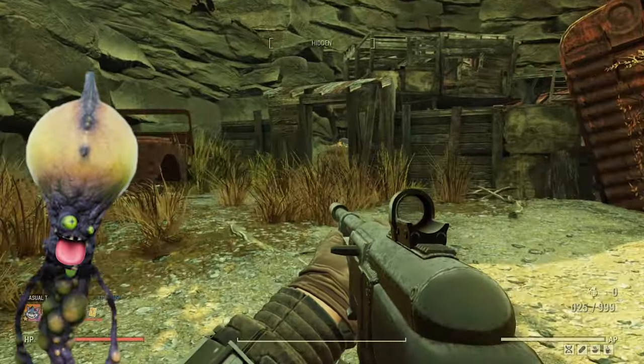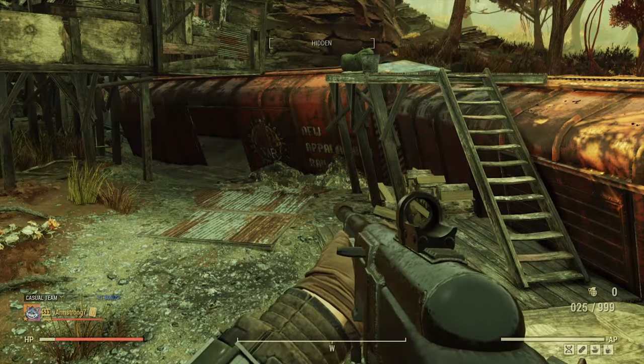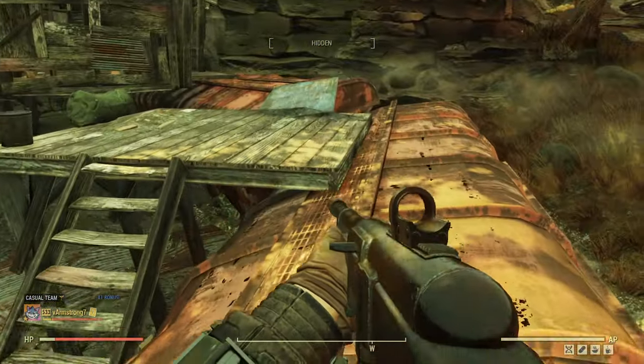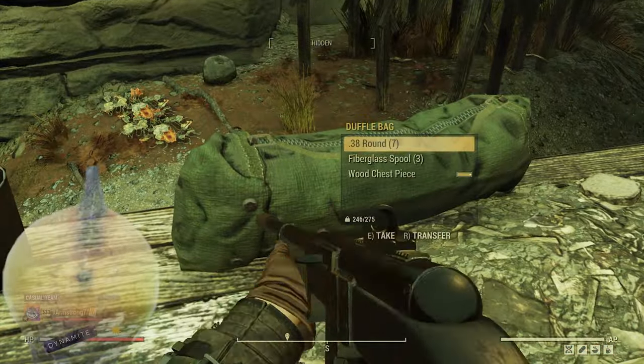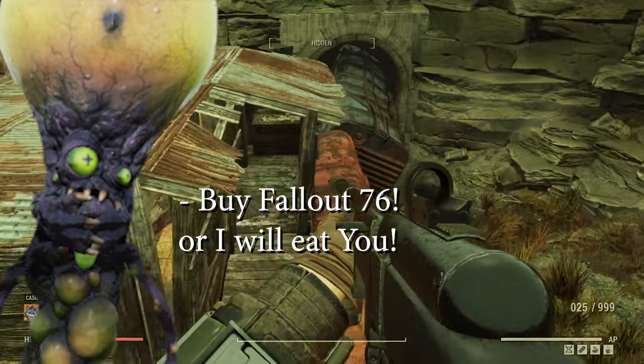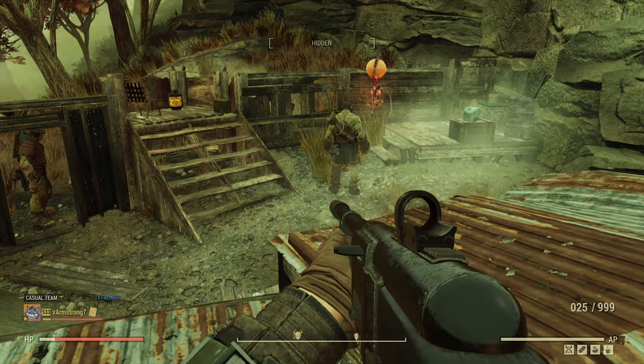Look at that smile. I think it likes you. I know it's ugly, but it's a friend. It followed us here but no attack. It needs a friend. I think it wants to play. Or it's hungry. Maybe it plays with food like a human?